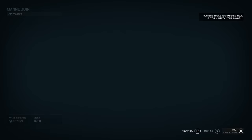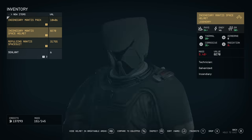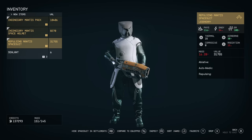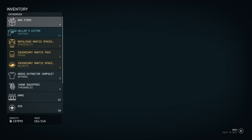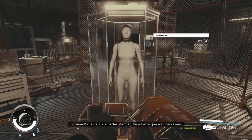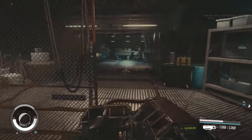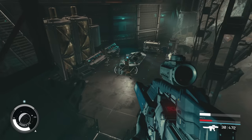The spacesuit makes you more resistant to energy damage, automatically uses your med pack if you fall low, and can repulse enemies. The pack allows you to crouch and become invisible, resources will weigh less, and it will cause enemies near you to spontaneously combust. The helmet gives you 15% less damage from robots, additional corrosive resistance, and an additional chance to light nearby enemies on fire.